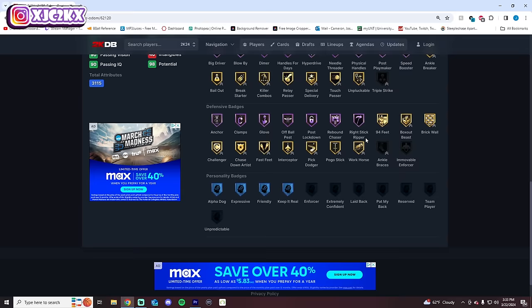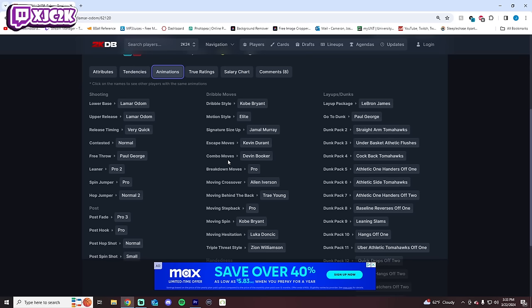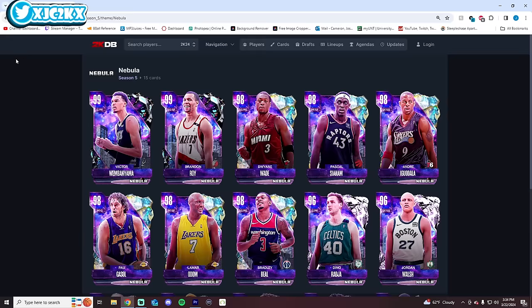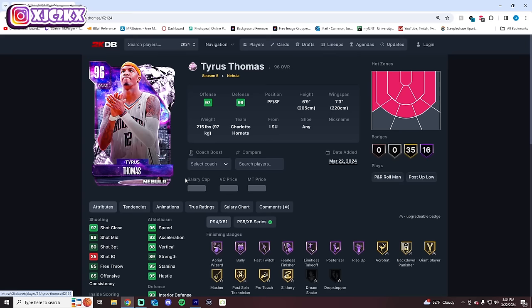Odom at 6 is a 6'10 small forward with incredible size who plays power forward very well. He's a versatile defender but doesn't have Immovable Enforcer. Trae Young behind the back is really good, though KD Escape isn't great. He's got a smooth standstill release, super athletic, dunks everything, with a nice Pro 2 Fade and Kobe Dribble Style. The Luka moving Hezzy and KD Escape hurt the card a bit, placing him at 6.